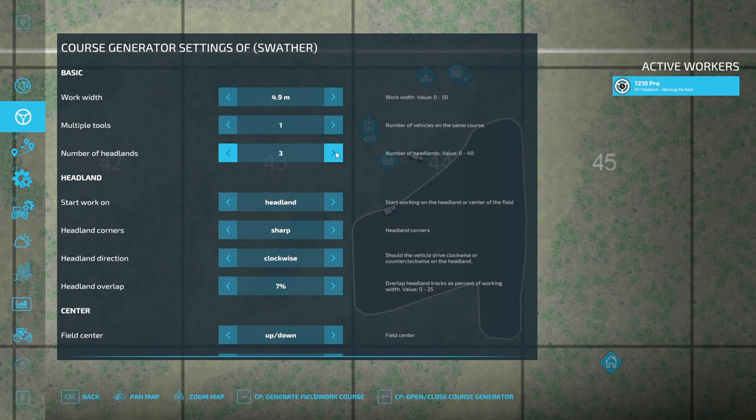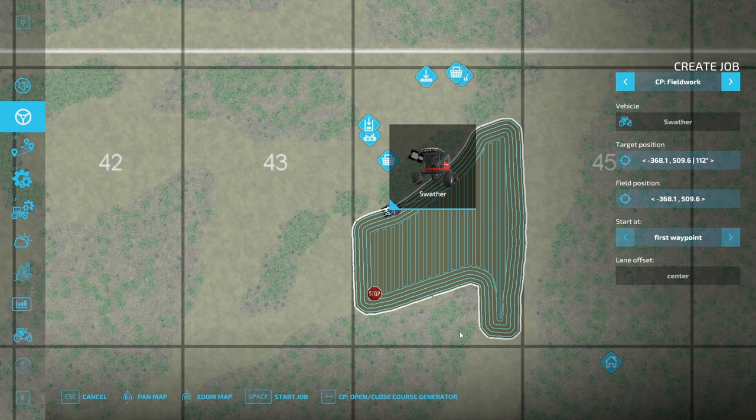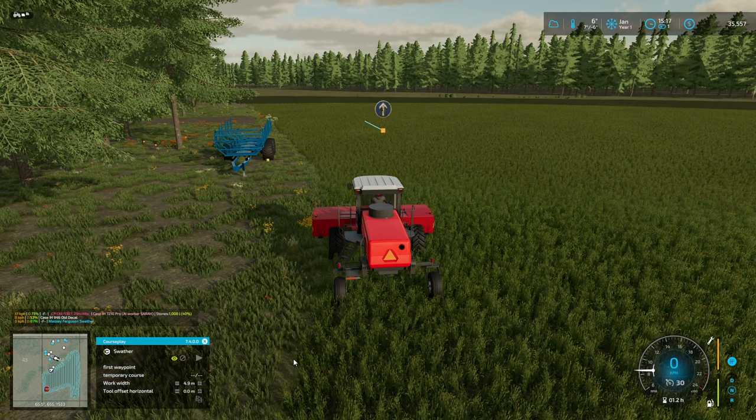Let's set this up — first generation, let's do three headlands. I'm going to be copying this course for the baler afterwards. It is too early, I haven't had enough coffee yet. Let's bump it up to five — I was having some problems along here with some of the trees. Okay, off you go. There we go — be nice. We're going to copy this course.